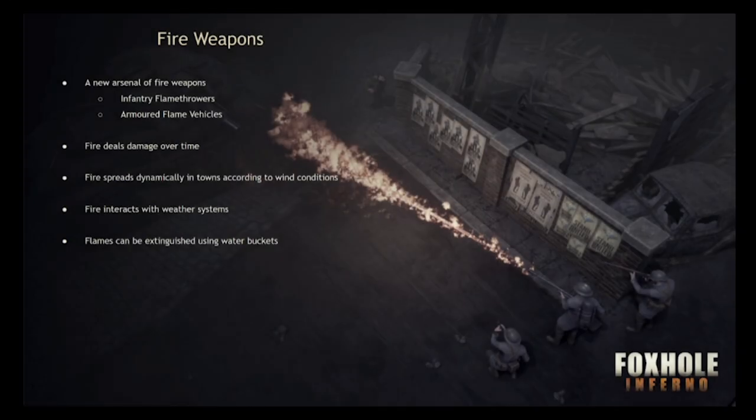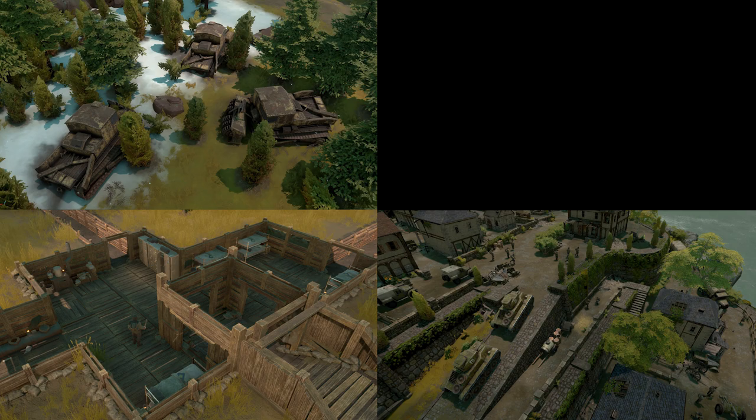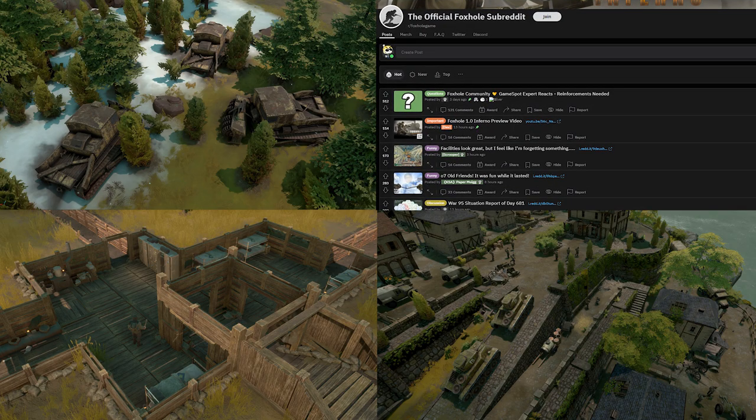Now fire deals damage over time, and it can actually be spread dynamically — meaning forests, towns, bunkers, and anything else that is flammable could be destroyed by one pyromaniac.